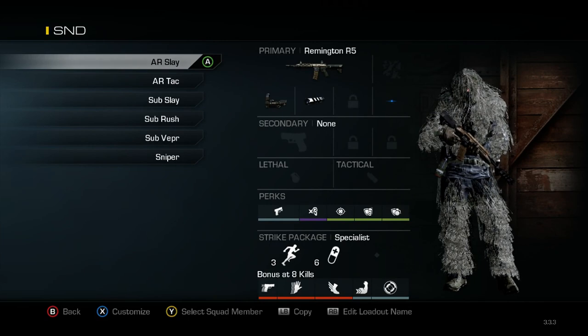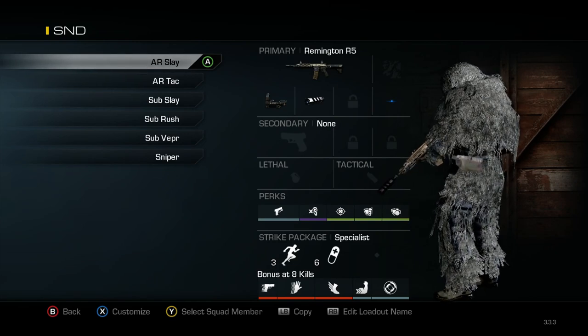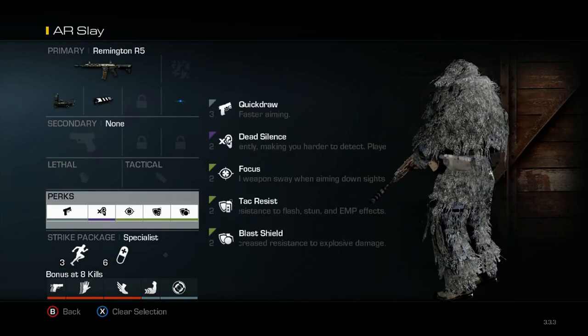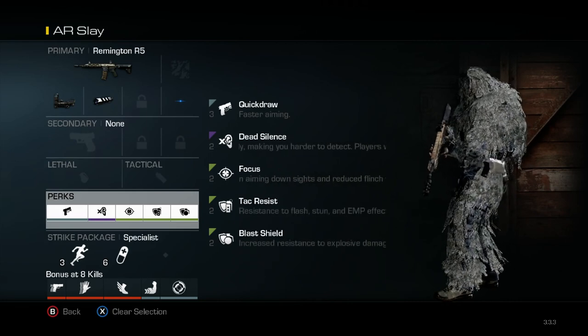Getting into the classes, my first one is my Assault Rifle Slaying class. This consists of the Remington with the Reflex Sight and Muzzle Break, and I have a Blue Dot Sight just because I like the Blue Dot. For perks I've got Quick Draw, Dead Silence, Focus, Tack Resist, and Blast Shield. This is just to make sure that I stay alive — that's what this class is all about.